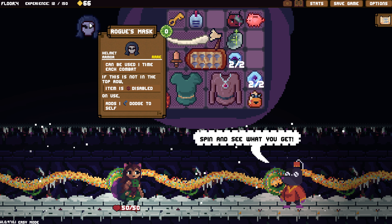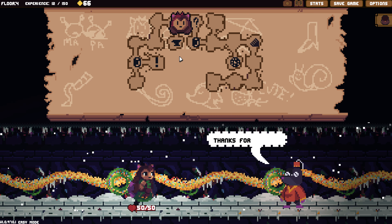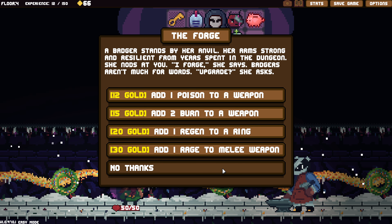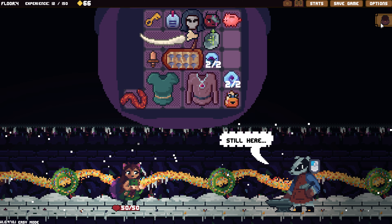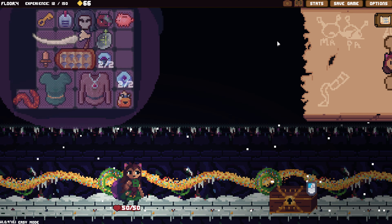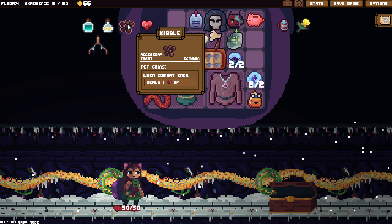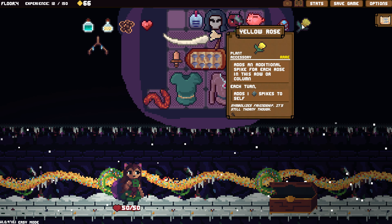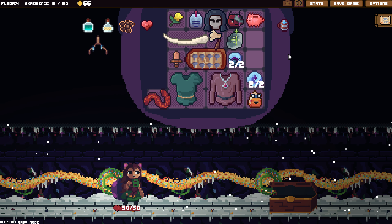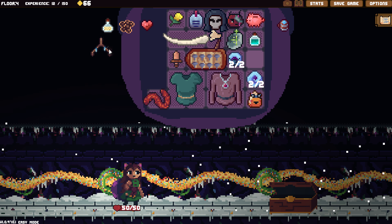Let's go see what this is. Spin for free. Just out of curiosity, can we see what these are? No. This can use one time each combat — that's one dodge to sell for sure, we'll take it. Worst case, we sell it. Nothing we're going to use there. Nothing we're going to use. That just feels so weird.